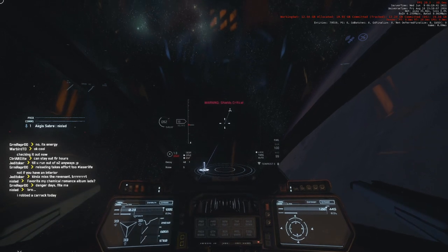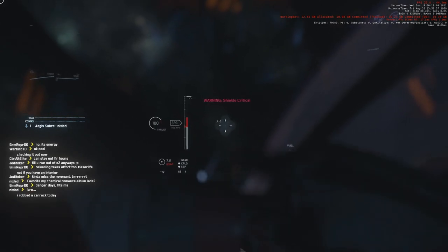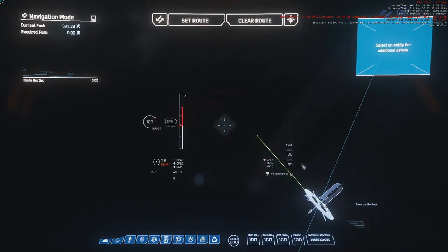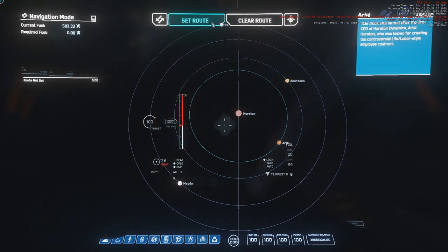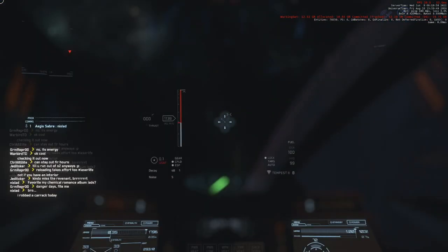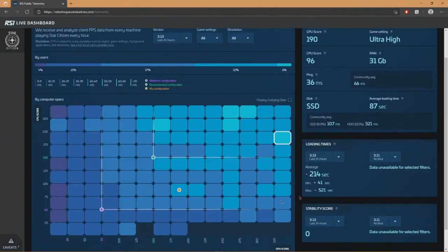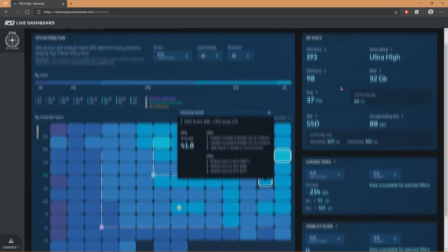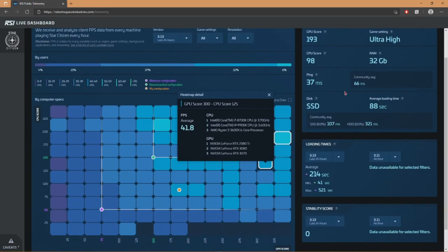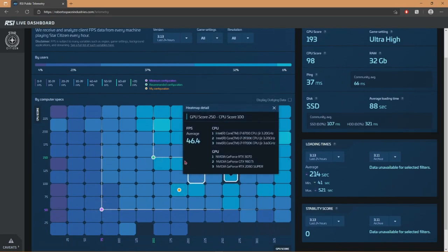I'd argue that an SSD is almost required to play this game, due to the long loading times and horrible performance on mechanical drives. Going into any other module than the PU will run exponentially better — these issues are server-side, and my framerate has improved by a couple frames after each passing patch that CIG optimizes the game. For more information about how your computer performs relative to others in the verse, check out CIG's telemetry page. It offers some perspective regarding your framerate and clearly shows that upgrading your PC will only offer slight performance increments, unless you're running the game on a potato.